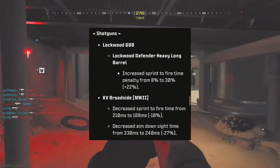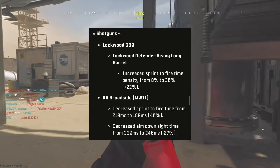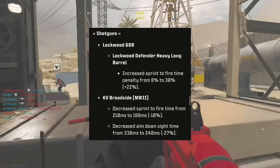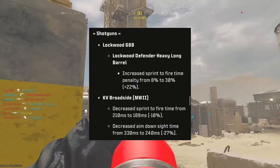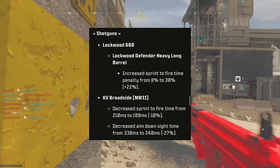Shotguns: the Lockwood has increased sprint to fire time — obviously going to be overpowered on hardcore. The KV Broadside has decreased sprint to fire time and decreased aim down sight time, which are two really good buffs for that weapon.